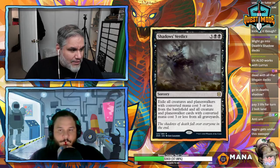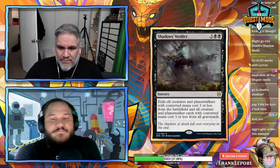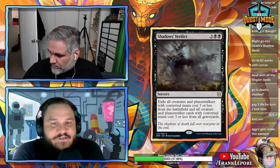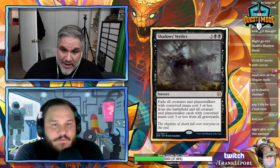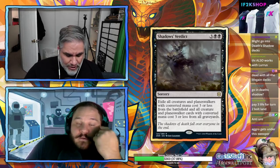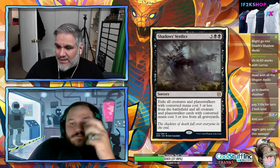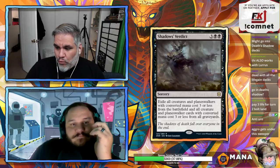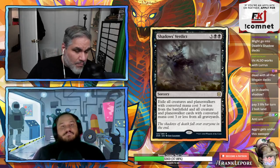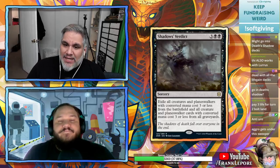I don't think aggro in standard wins by turn five, so surviving to cast this is feasible. I'm putting it on the list — the effect is good enough. If Uro gets banned it's less impactful, but against a white-based party deck or landfall deck it kills every creature they have. If there's a white-based party deck, this just kills everything they run.